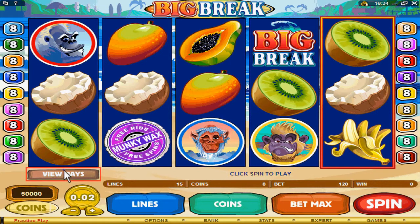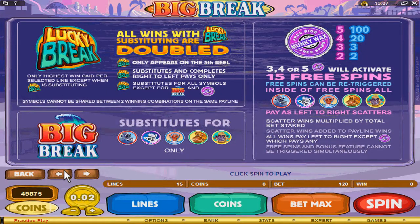To go to the payout screen, you can click here. On the payout screen, you'll be able to see the winning combinations of the game.